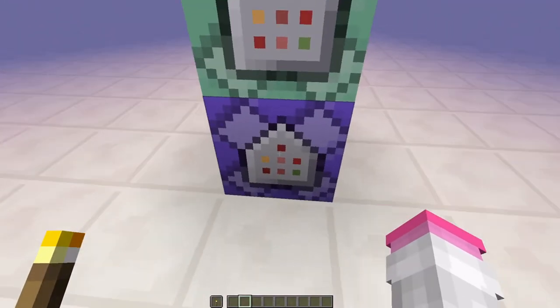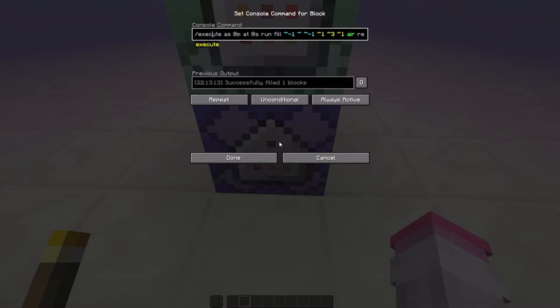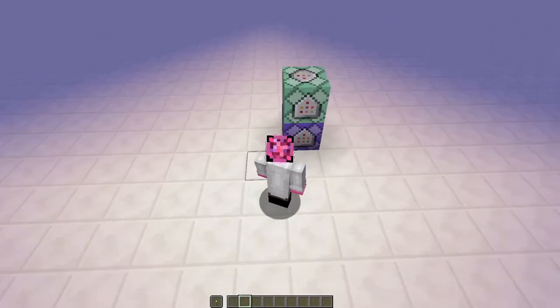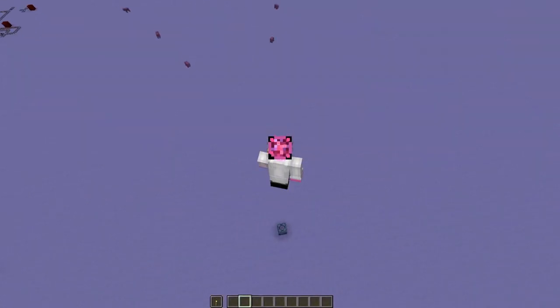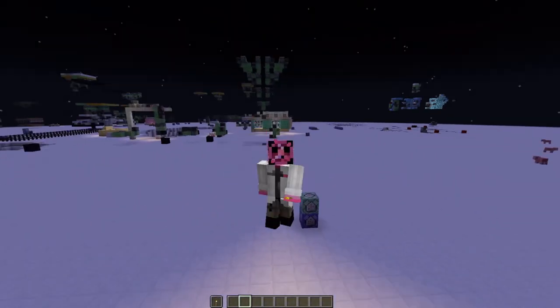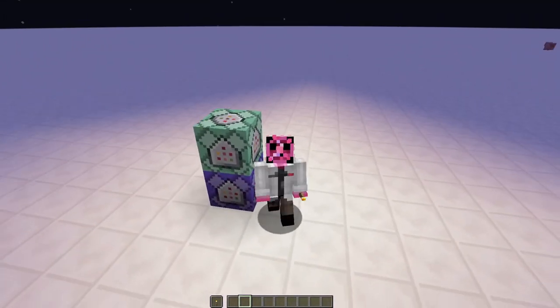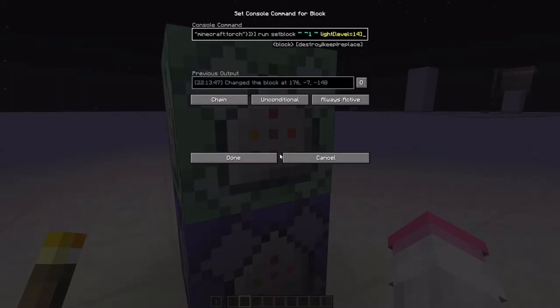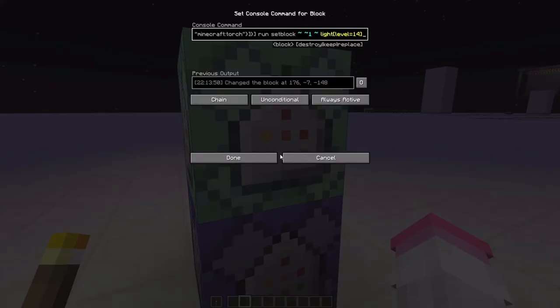In the first block, what we're doing is initially running and trying to fill any of the area around me from one block in each direction to a couple blocks up with air, replacing light. So anywhere there's light near my head, we put air there. The reason we go up to three is because we don't want to have an issue where we're falling too quickly and we end up moving so fast we leave light sources behind. These are unconditional, both of them, and I just have them set to always active.